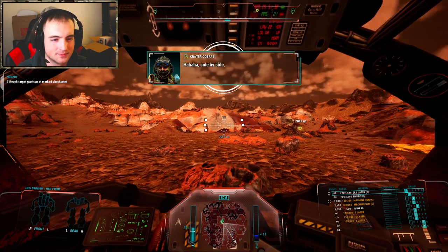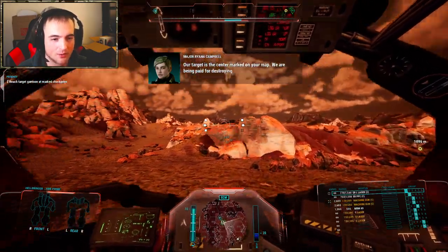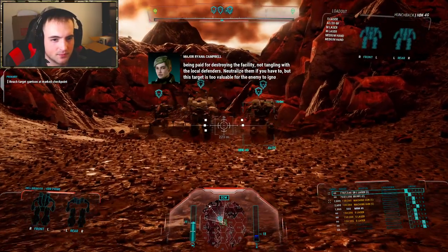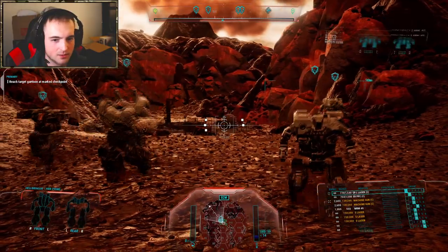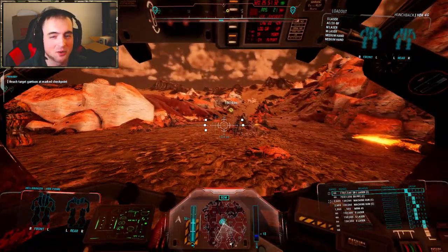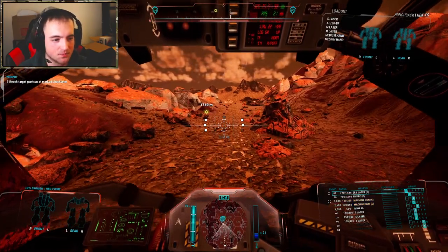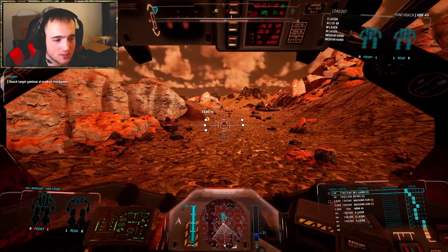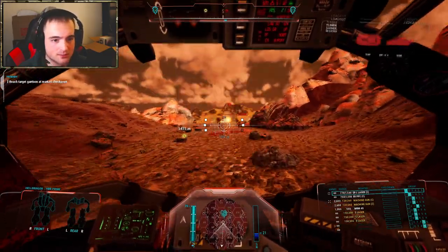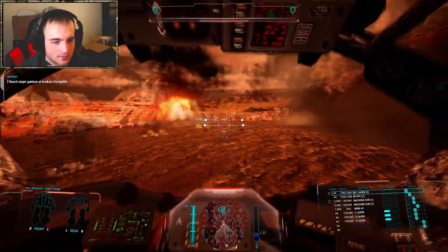Working with the Crater Cobras — they got a Crusader in white and grayish black, just following me around. I haven't done a mission where I work with mercenaries, so that's interesting. The Hellbringer's loadout: ER large laser, PPC, machine guns, MRM-40 which is chef's kiss, amazing, and three small lasers. I have those firing all in conjunction with the machine guns because you might as well. I'm going to send these guys straight into the base before we trigger anything — I want the AI to actually do some work in these missions. A lot of these missions, you as the commander do all the work and the AI kind of just exists. So I want to get these guys to actually push forward and put some work in.